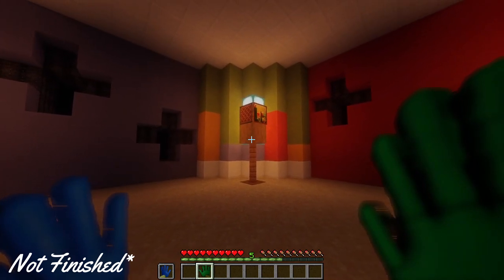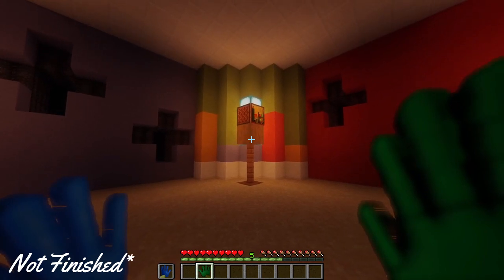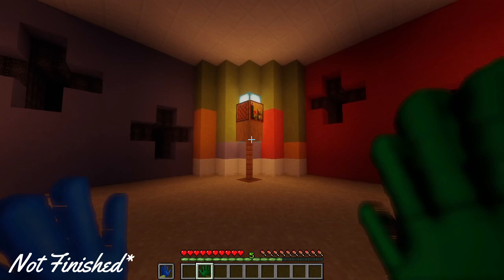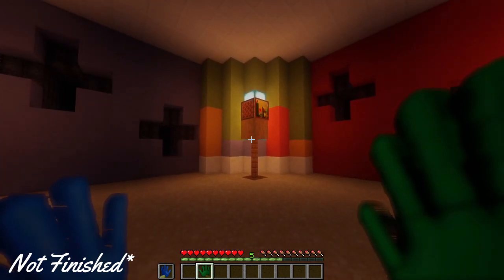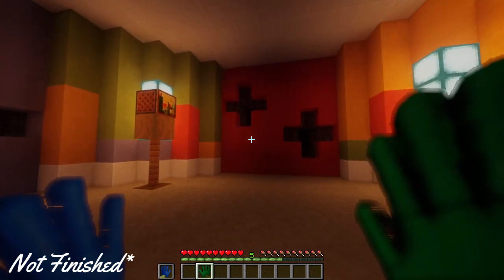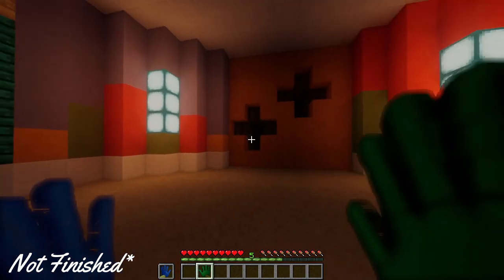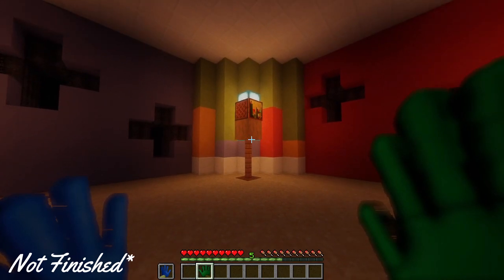Welcome to Wacka Wuggy. This advanced test is designed to assess the extent of your reactionary abilities. A dual palm grab pack will be provided to you for this test. Around you are 18 sizeable holes. An adorable Huggy Wuggy toy could appear out of any one of these holes.